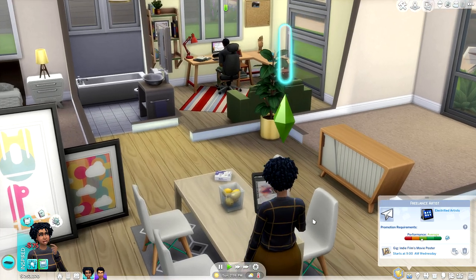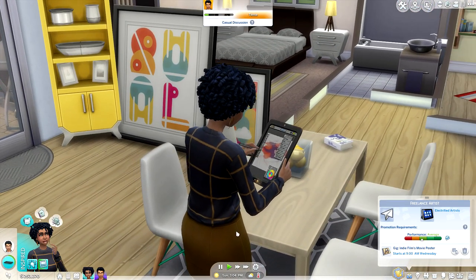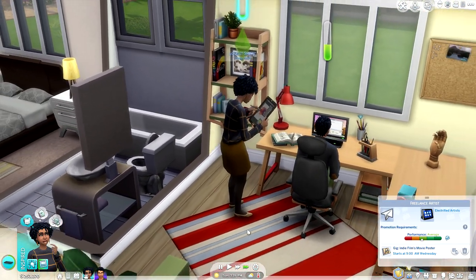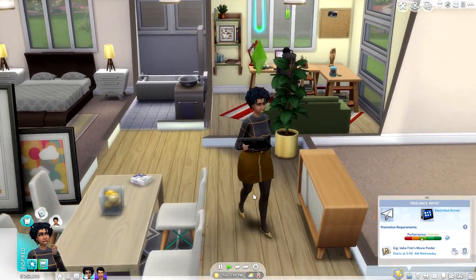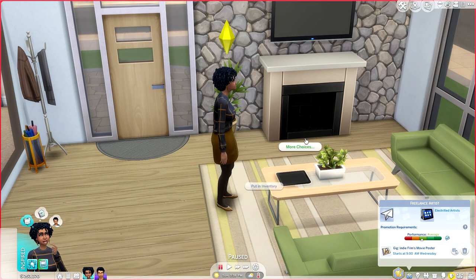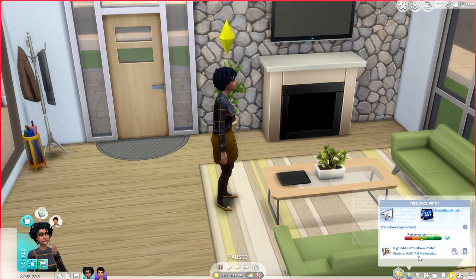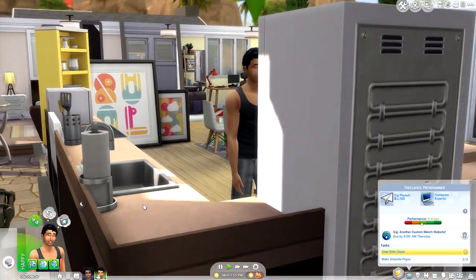We already completed Scarlet's splash art — that didn't take long at all. The next thing we need to do is figure out what's next. Tyler actually just completed his website page — we need to give it a name, so we'll just call it something simple. But then — here's where I discovered a major issue: earlier I said UI Cheats appeared to have no effect on the game. Well, it does — it has a crucial effect, and it almost makes the new freelance career completely useless.